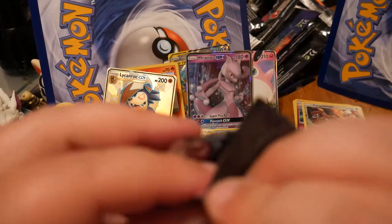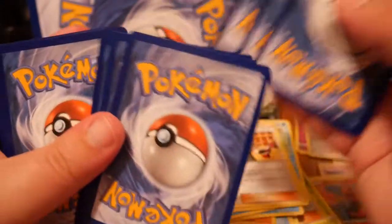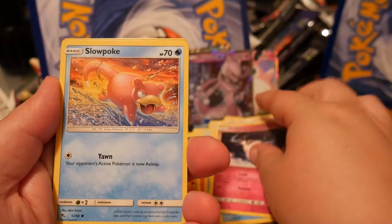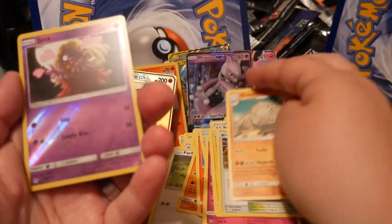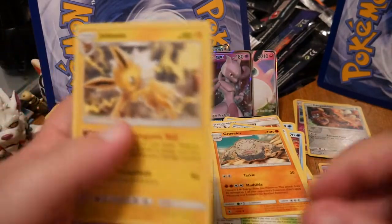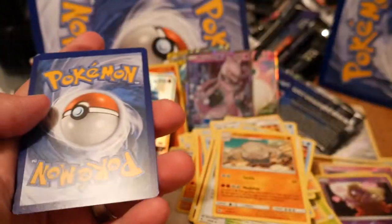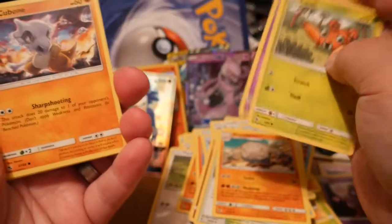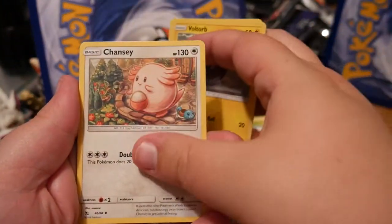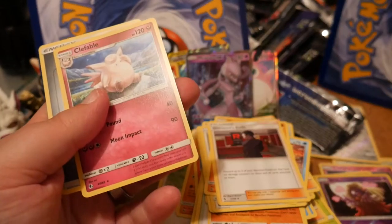Alright guys, last three packs. Do we got anything else left in the tank? Come on, shiny Charizard. Psyduck, Staryu, Clefairy, Slowpoke, Pikachu, Brock's Pewter City Gym, Chansey, Graveler. Reverse Jinx, which is uncommon, and a Jolteon regular rare. Two packs to go. Ekans, Koffing, Paris, Cubone, Voltorb, Chansey, Graveler, Giovanni's Exile. Reverse Giovanni's Exile. And another common Clefable.